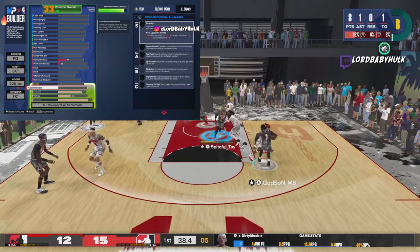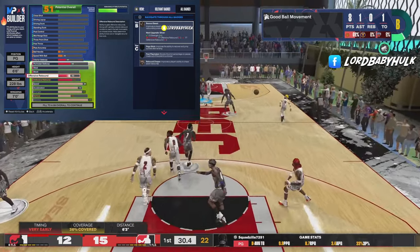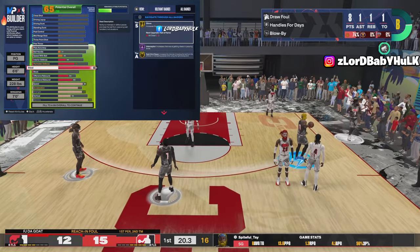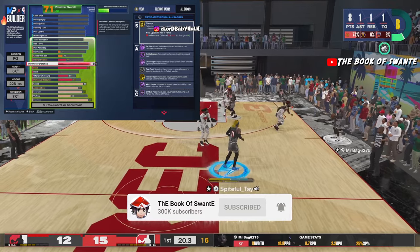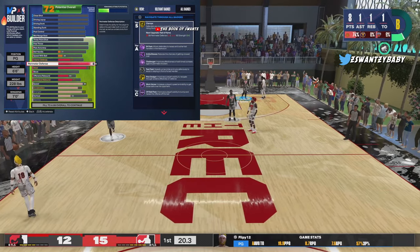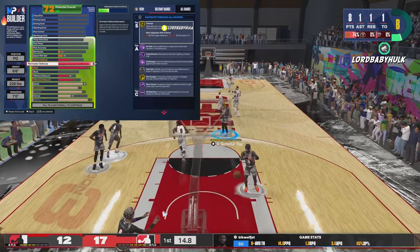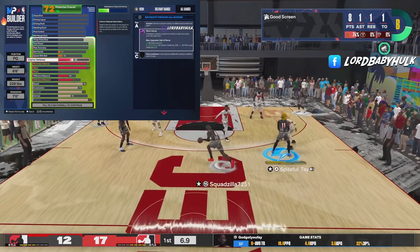74 acceleration, 86 speed, 60 defensive rebound — we're gonna unlock bronze rebound chaser, 50 offensive rebound. Steel 95. All these builds are great to run with randoms. These are two-way monsters. You got some interior, perimeter, and steel. Gold glove, gold interceptor, gold right stick ripper. Gold clamps, 94 feet, purple challenger, silver fast feet, gold pick dodger, Hall of Fame off-ball, Hall of Fame workhorse.